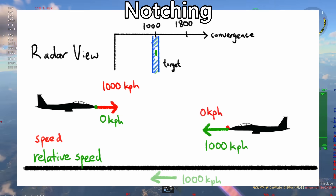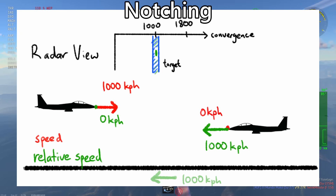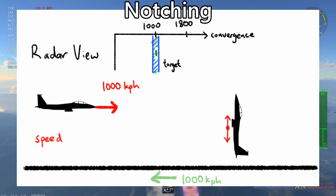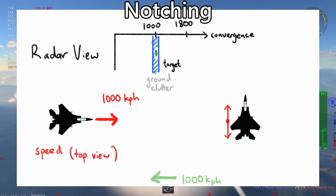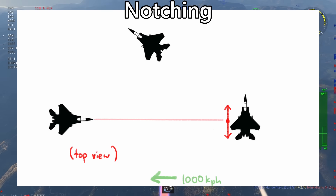Notching is when you make it hard for a Pulse Doppler radar to find you by flying at the same convergence speed as the ground, effectively filtering your plane out along with the ground clutter. You can achieve this by hovering or flying perpendicular to the radar — vertically, horizontally, or diagonally. This also means that if you're off boresight, you want to fly at a skew angle to properly notch.